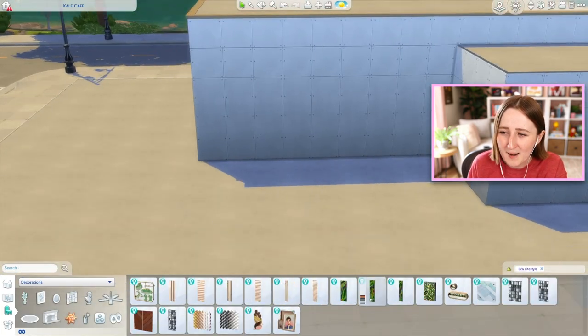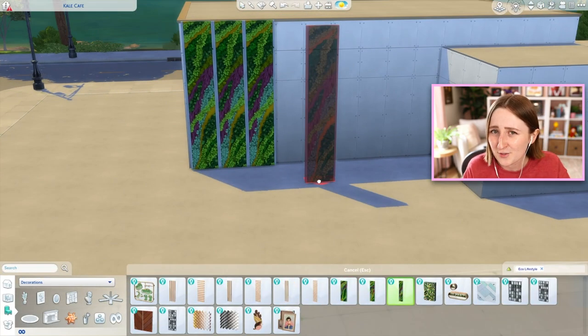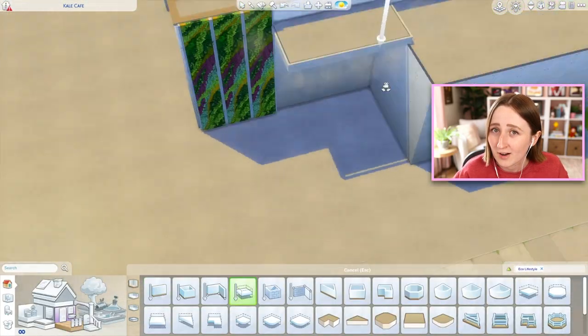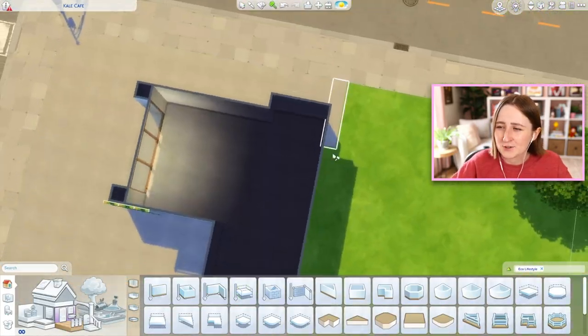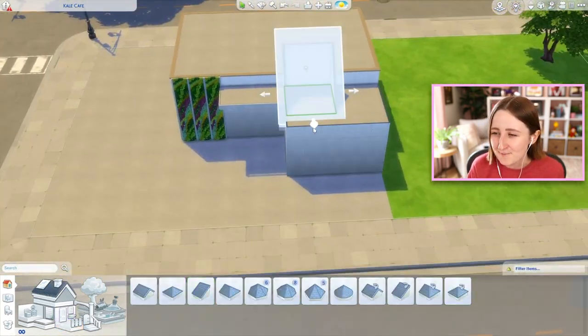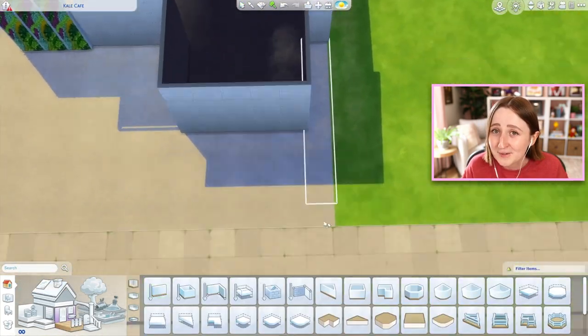It's also in a prime location — this lot is right next to the rec center and right next to where the splash pads are in San Sequoia. So if you've played Growing Together, hopefully that gives you an idea of where we're building. Ever since I first saw this lot I've been dreaming of building a restaurant here, so we're finally doing it.